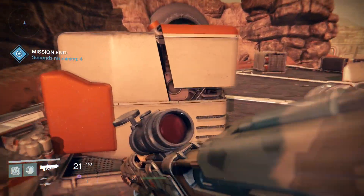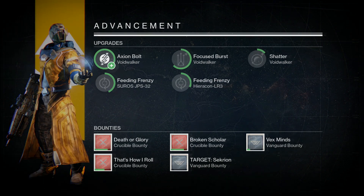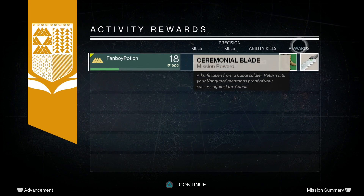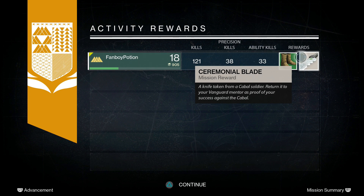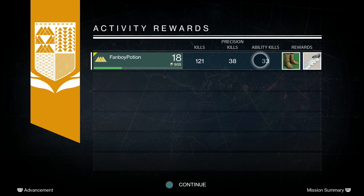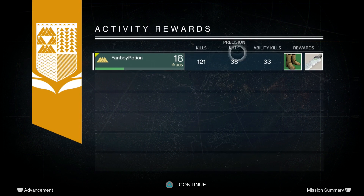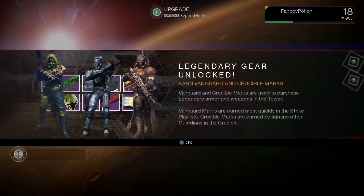That was a fun mission — the game is definitely starting to get tougher. The one thing I'll say, and some people will disagree, is that in my opinion the story is quite weak in this game. There's nothing that really draws me in, nothing very unique. The terminology — the Fallen, the Awoken — it's kind of generic, nothing to really sink your teeth into with this storyline. If you disagree, let me know in the comments. We ended up with 33 ability kills, 38 precision kills, and 121 total kills — not too shabby.